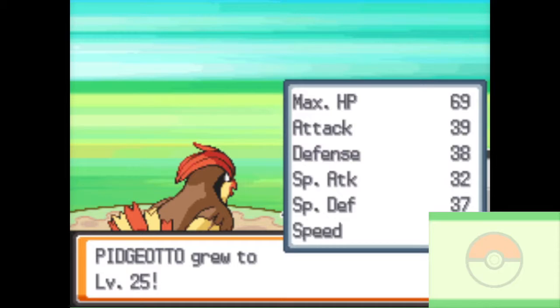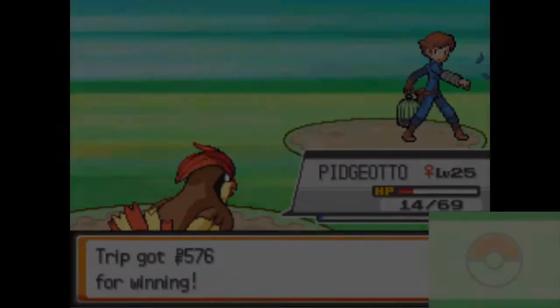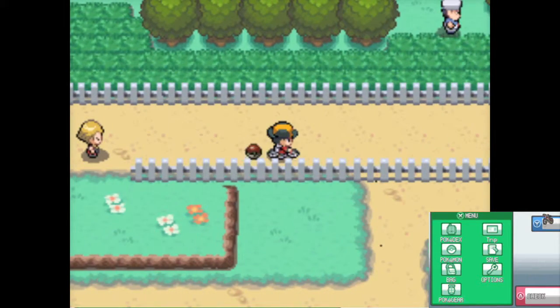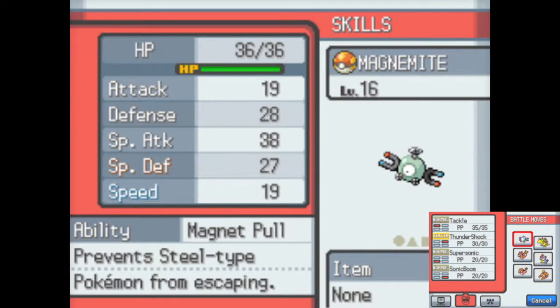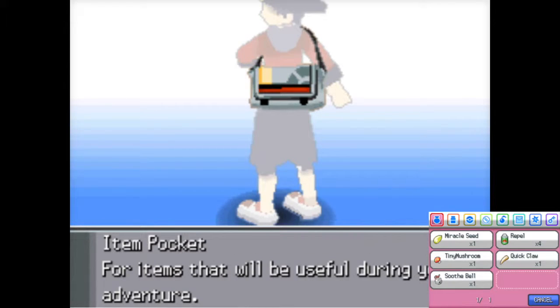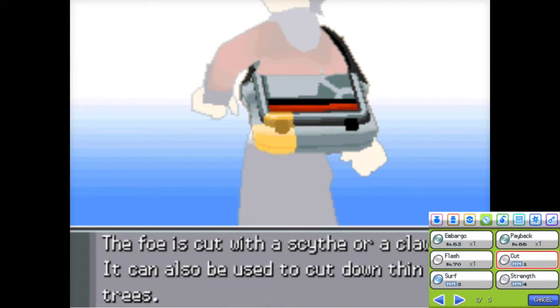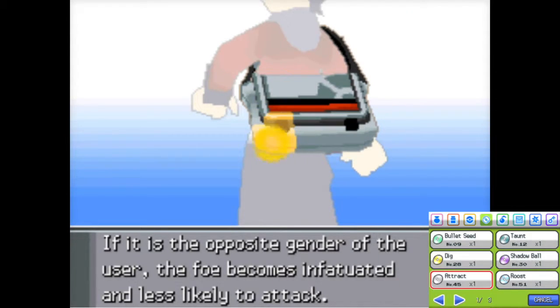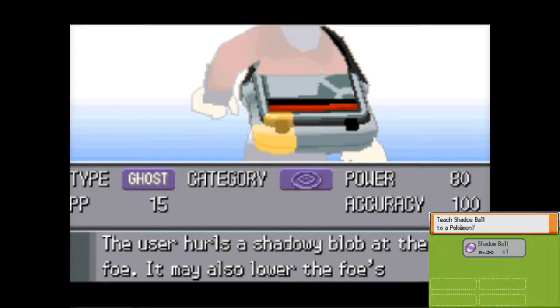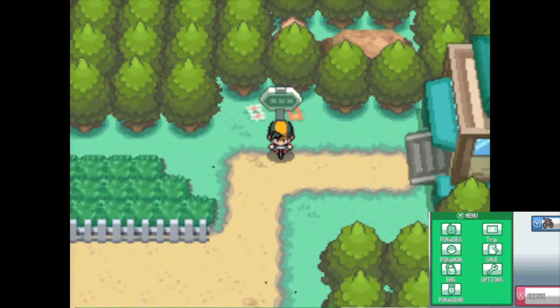Magnemite is level 25 already. We want to have two or three levels per video. Let's go get our new team member. Alright, here is our buddy Magnemite — Sassy nature, so its Speed is bad, but oh well. Magnet Pull prevents Steel types from escaping. Let me check out the TMs we could give it. I don't see much other than Flash. We'll wait for Shadow Ball.